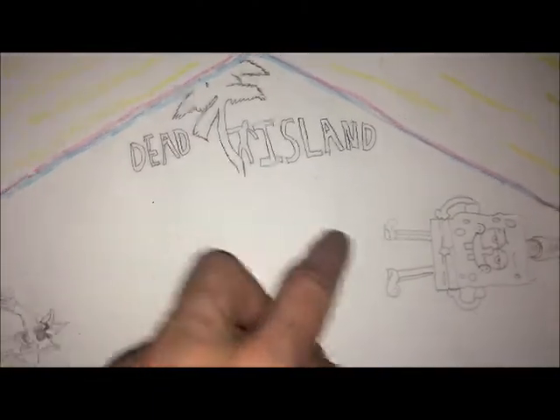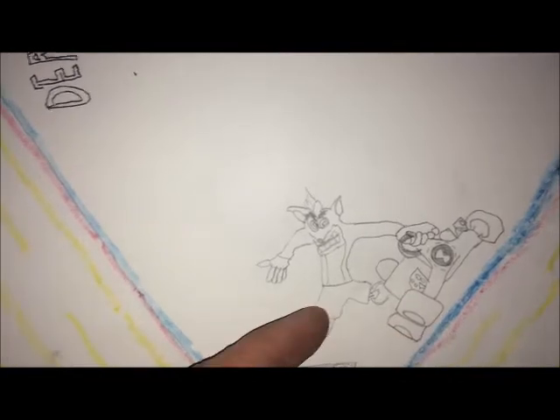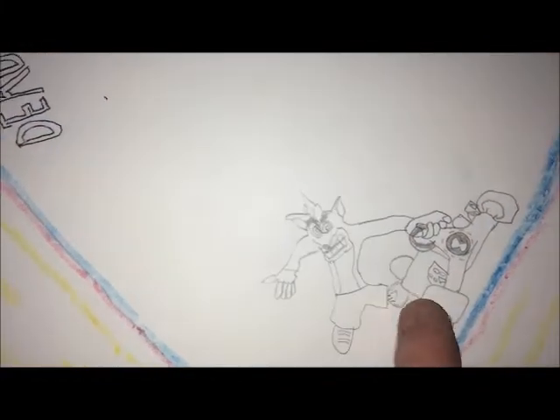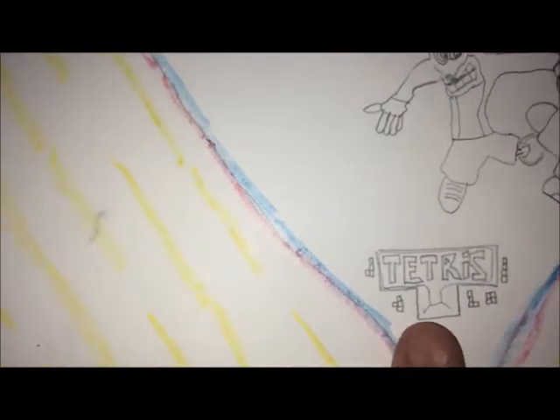Look, this is what we added recently that you all haven't seen yet. Last time you saw the Dead Island and the SpongeBob added, and of course you all saw the Galaga added when this was first created. But this is a new part right here — since I beat Crash Bandicoot and Beach Buggy Racing, I put the Crash Bandicoot logo. I also put a Ben 10 logo on the cart, so since we beat Crash Bandicoot, Beach Buggy Racing, and Ben 10, that's like a triple right there. And then we beat the Tetris game so I put the Tetris logo at the bottom. That's what I've added so far.